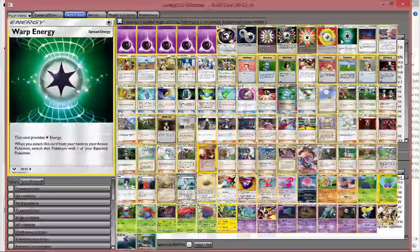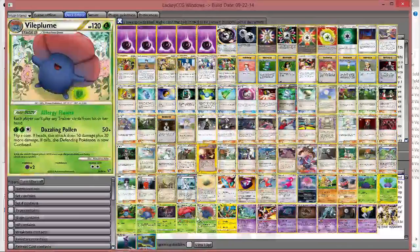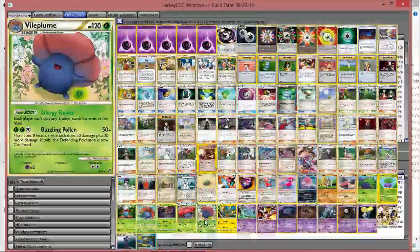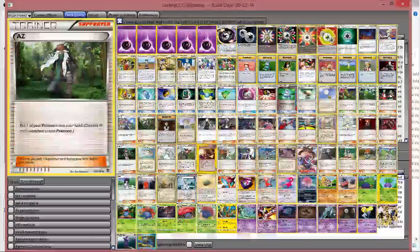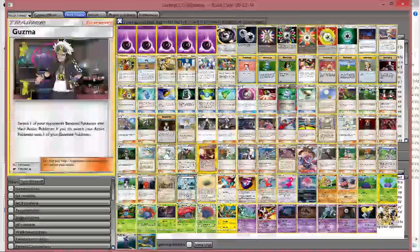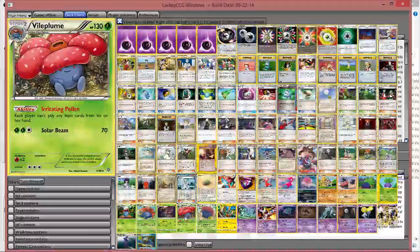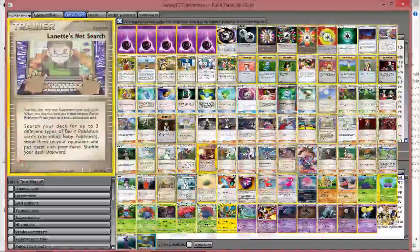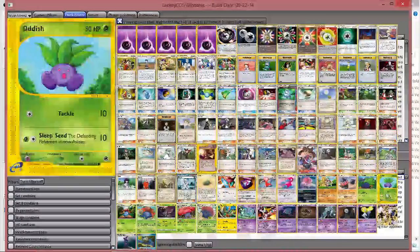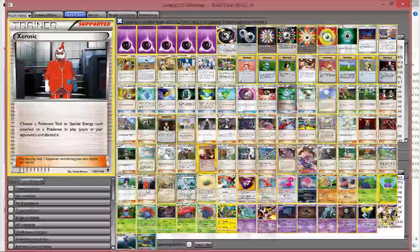The Warp Energy is strictly in here so that you can retreat with Vileplume if it ever gets Lysandred up. I've noticed that Lysandre and Guzma stalls on Vileplume happen quite frequently, so you almost always want to have a Briney or an AZ in your hand ready for that — or the Warp Energy or the Rainbow Energy Ace-or-Roll combo just waiting to go. If you can get a Float Stone or Fluffy Berry down on your Vileplume before you evolve into it, that's even better because it takes out their Lysandre stall. There's also a Rho-6 in here for Garbodor — really the only reason that's in there.